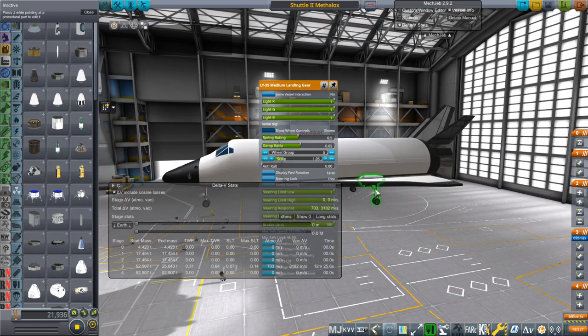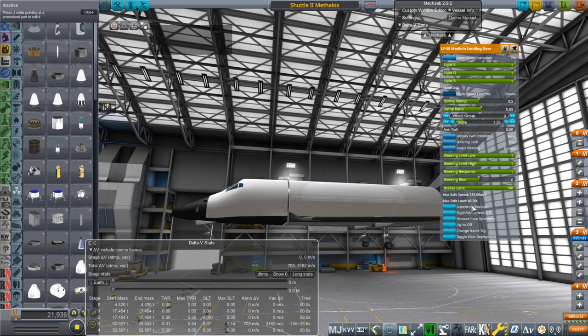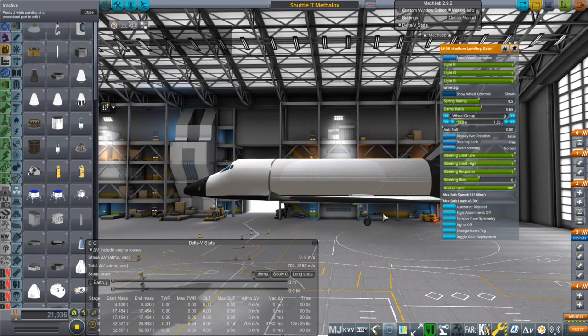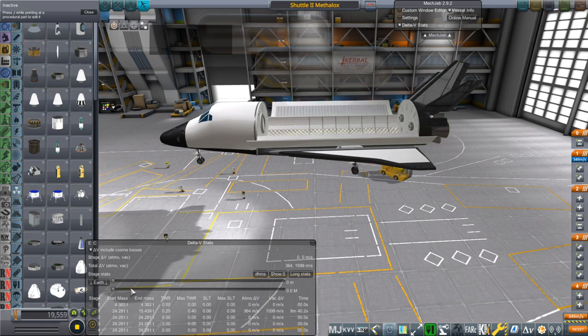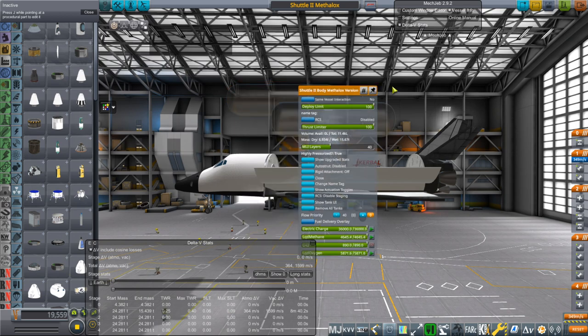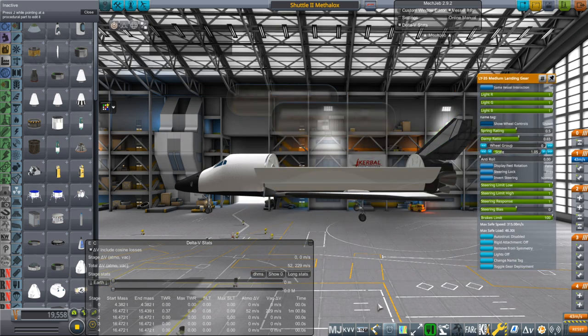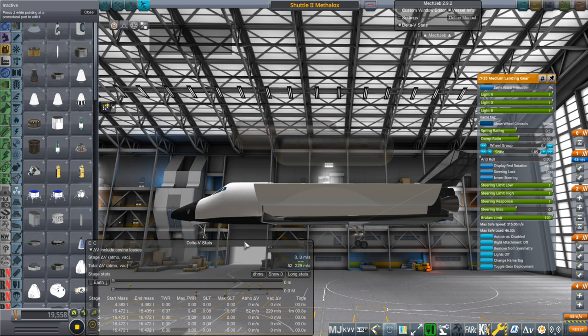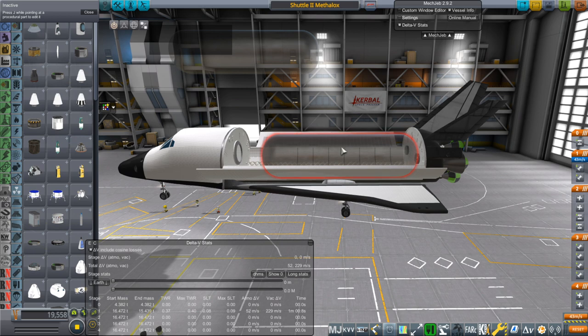The landing gear is a little bit of a concern — it's pretty heavy. The max safe load is 46 tons, but it's not going to land at 52 tons. It's going to land without the stuff in the bay, so around 24 tons max, or 16 tons if the tanks are pretty much empty. We're carrying more landing gear mass than we need, but if I scale it down it looks really awkward. So that's one way to lighten up the Shuttle Mark II, though there are other ways too.